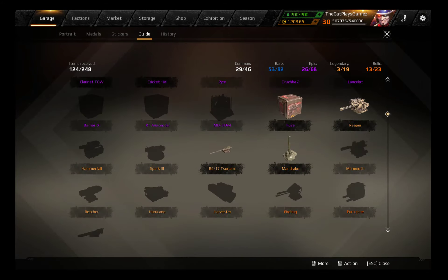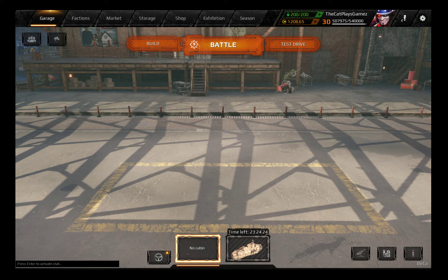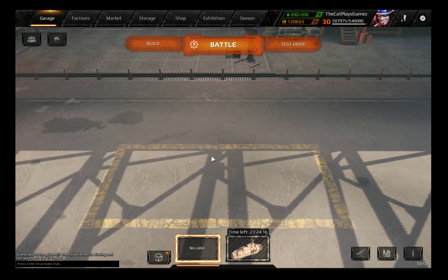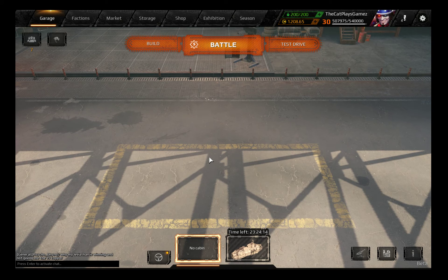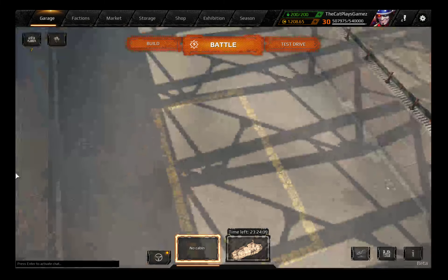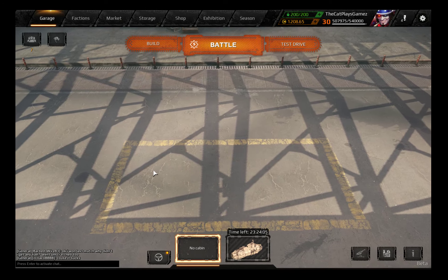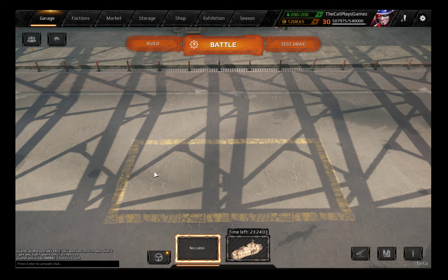The other boosters give quite a bit higher output all at once, while the Reaper gives 4000 for a split second per shot in knockback. I would say the Reaper is actually slightly better in terms of propulsion than a simple Avia Booster, but the Rocket and the Hermes will have more total power output.